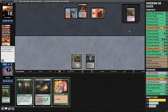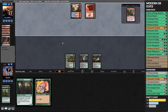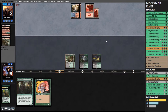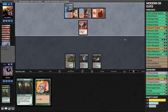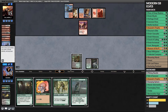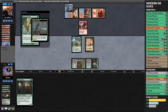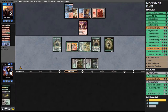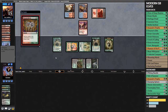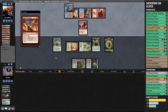Our opponent has a Gut Shot off their Light Up the Stage, so there's no point playing the Llanowar Elf or Dwynen's Elite straight into a Gut Shot. We wait another turn - they get a Soul-Scar Mage and don't hit us. We draw a card off the Horizon Canopy and play our hand. This is what Elves can do - you're aiming to do this by turn two, and on turn five it's a bit slow, but we managed to dump our hand really quickly, going from no board state to five creatures.